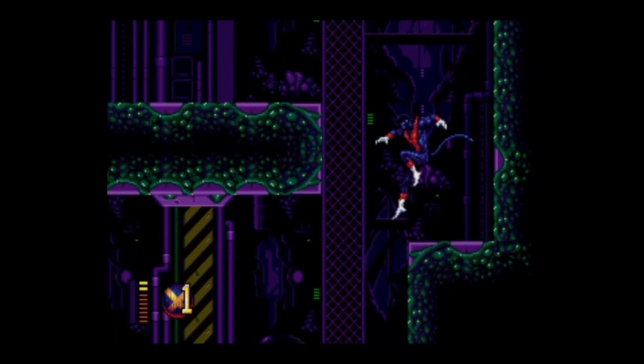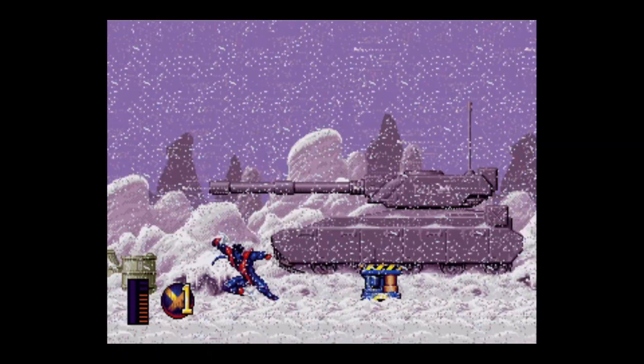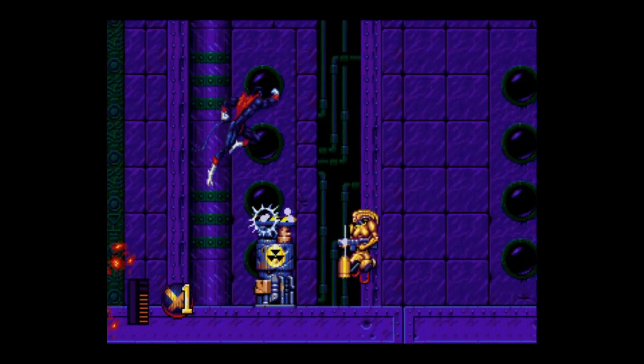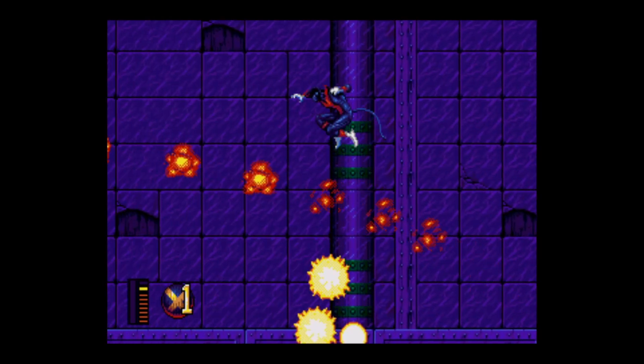Under most conditions, with the exception of the upward kick, only one kick can be performed in a single jump. Down and diagonal down may be held until you hit the ground or an enemy, or may be released early. The downward attacks also allow you to pogo off of enemies or destructible objects. You can perform another kick afterwards, or a double jump if you haven't used it yet.